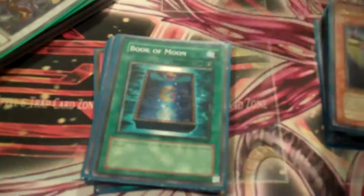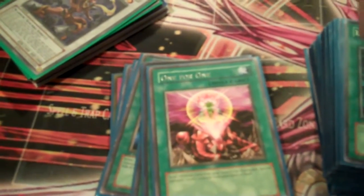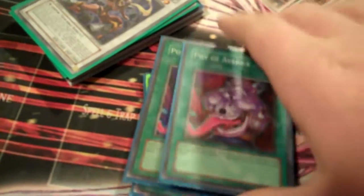On to the spells. One Foolish Burial — that needs no explanation. Only two Book of Moons; I probably should be running three, but with the deck at 45 cards I really have no space. Two Book of Moons — one of the most offensive and defensive cards in the game. One for one — now that you have Glow Up Bulb, this card's just amazing. It allows you to bring out Spore, bring out Treeborn, and discarding Dandelion for it is amazing. You can do the double Formula Synchron and normal summon Sangan, go into Catastor and threaten with Black Rose. Two Pot of Avarice — three's dead too much, so just two. One Monster Reborn because you can only run one. The rest is staples: Dark Hole, Giant Trunade, and Cold Wave.